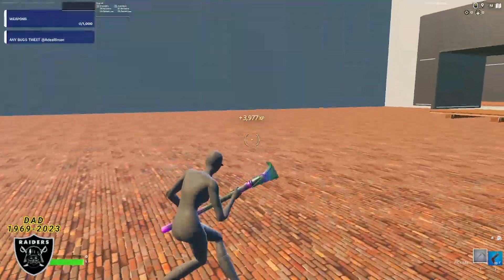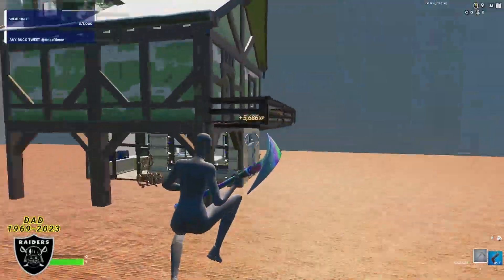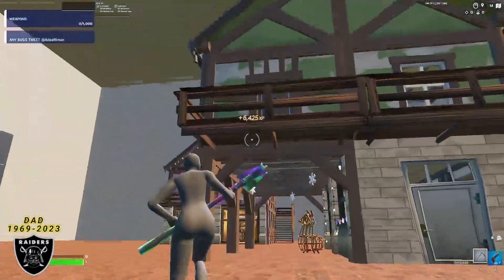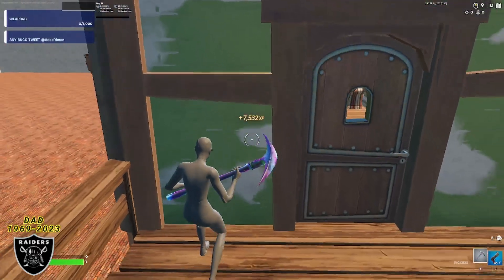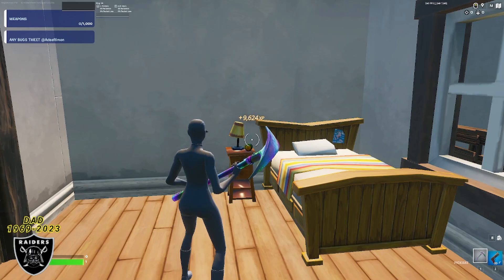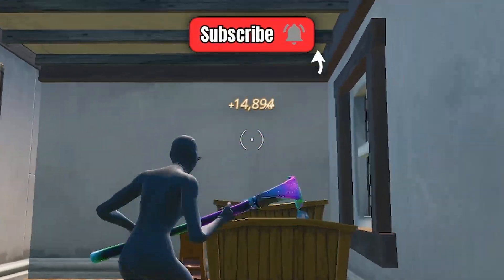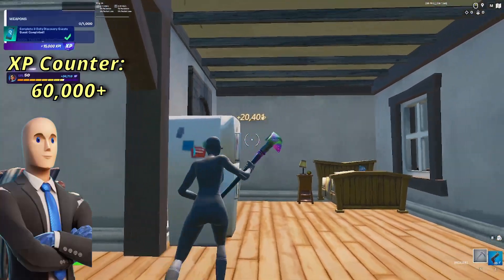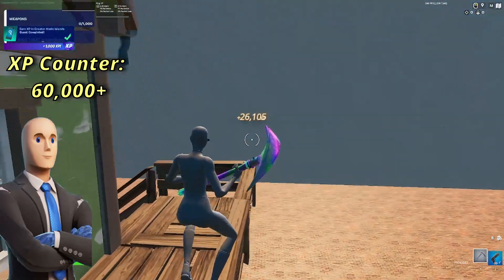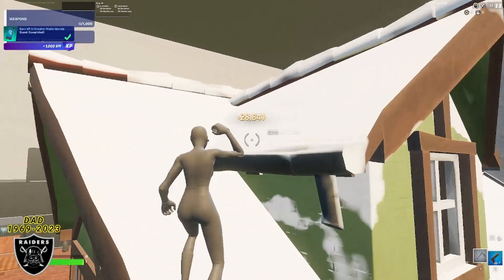Every single second we're getting thousands upon thousands of XP and it's just going to keep going up the entire time we're in the map. For the next one, mantle up onto the wood balcony, go inside the door, and cut to the right. Right on the nightstand next to the bed is our second XP boost for today.